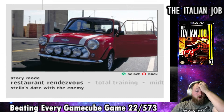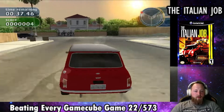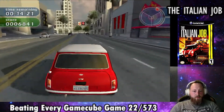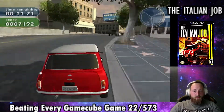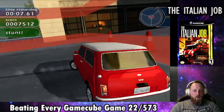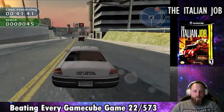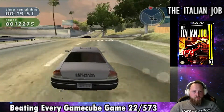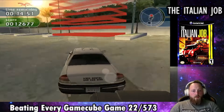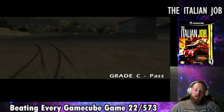The next mission is called Restaurant Rendezvous. We're back in the Mini Cooper — the slower base model — and we have to go to a restaurant because Stella is meeting Steve for dinner, like a date or something, possibly to distract him from being home. As soon as we get there, we jump in the rental car and drive back to the driving range. Nothing really takes place and we get a C — I wasn't worried about doing better because this mission was so boring.